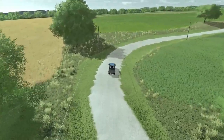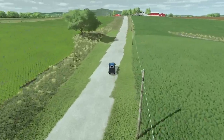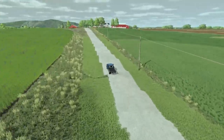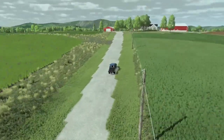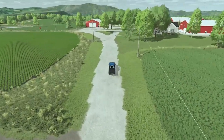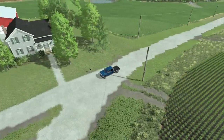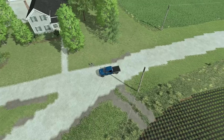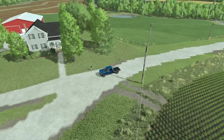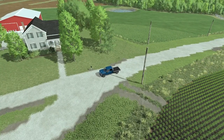You cross a small little stream and come into the main farm area where you're going to start off when you begin on this map. For the first time ever, this map actually has grass fields on it where you can actually fertilize them. I found it weird through FS19 and FS17 that no one ever bothered to paint down the grass fields, but I fixed that.